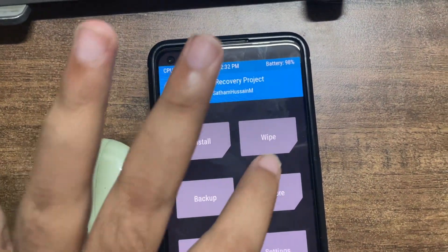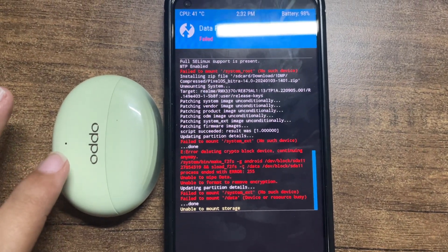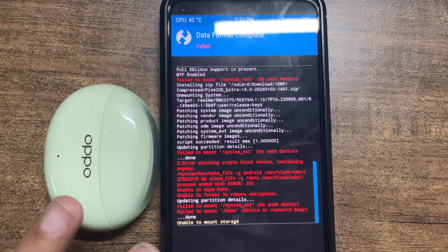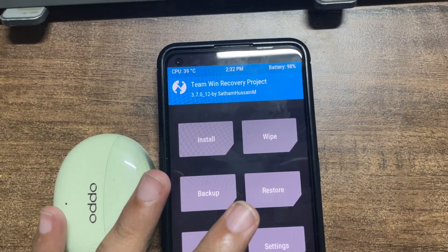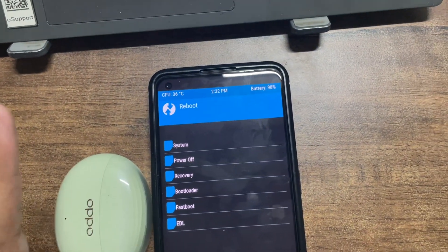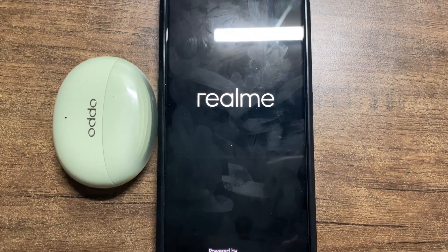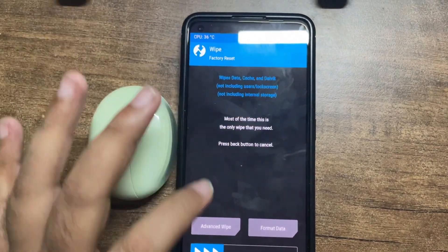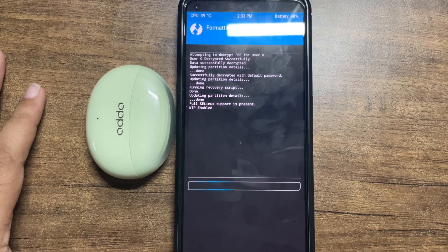Come back and format data, type 'yes.' There was an error in formatting data. Format data was not successful - this is all happening because of A13/A14 Total RP having issues with Realme UI. Just reboot to recovery, format data again, and you will be done. We need to wipe and format data again because it was not possible the previous time.